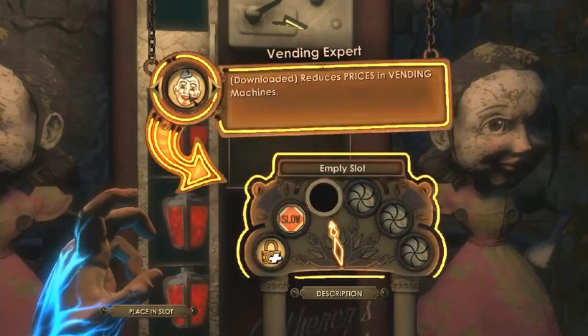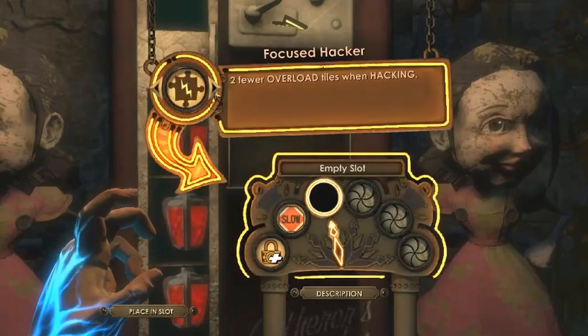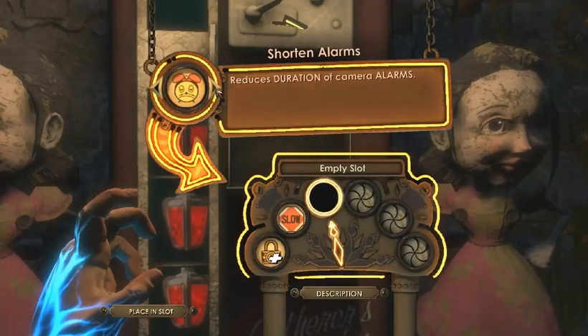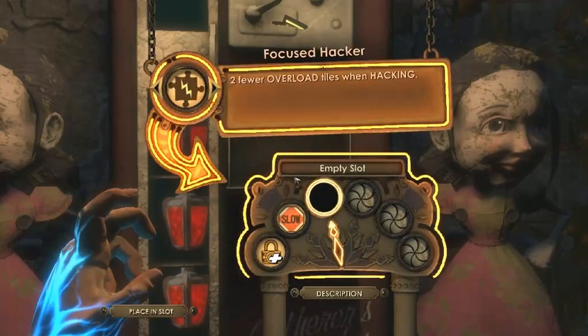Maybe I should get this. Although I've never had to... No, I shouldn't, because I can just get the big daddies to kill each other if I need money. So I don't actually need that. Alarm tiles are harmless because I'm invisible, so I should use that.